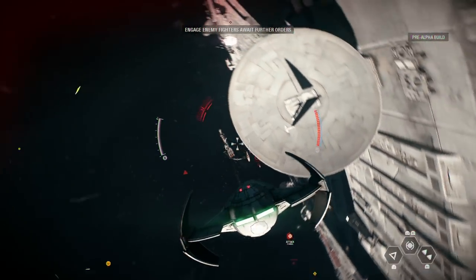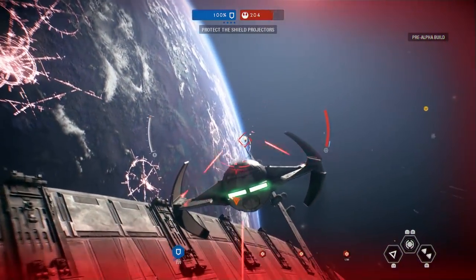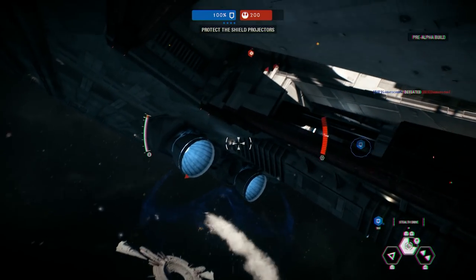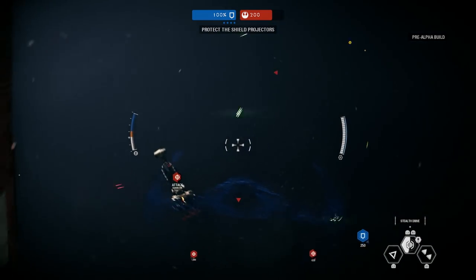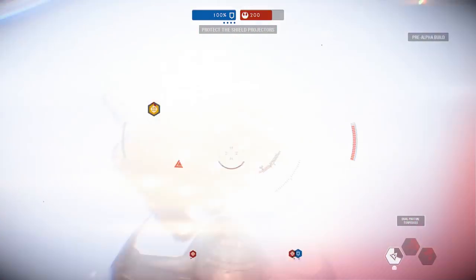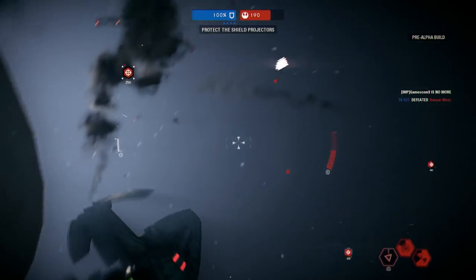We did not need that skulking in the shadows — it's over. Intercept enemy fighters targeting those generators. The sub-star is taking damage. Rebel Y-Wings have started a bombing run — take them out now! That rebel blockade runner is in critical condition. We've eliminated one of their blockade runners.